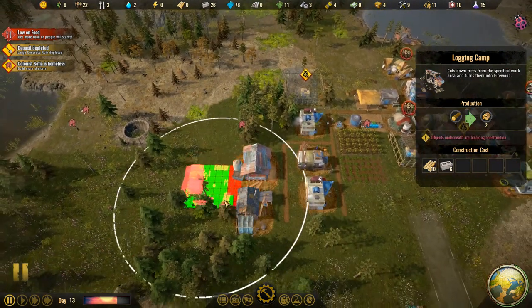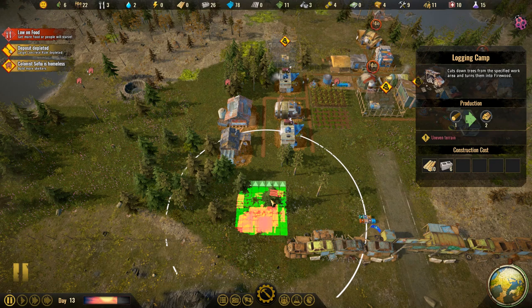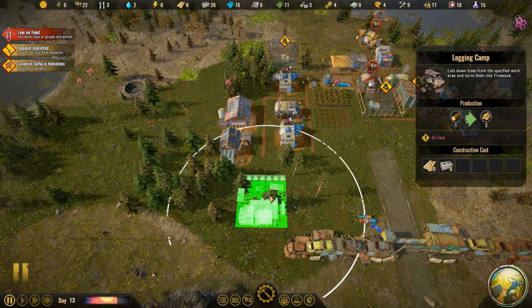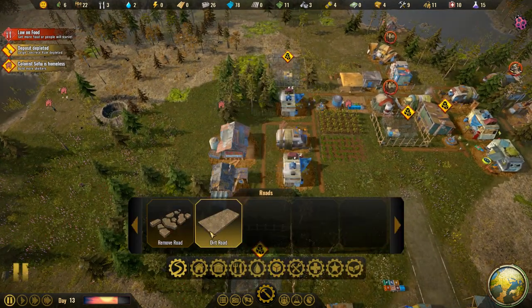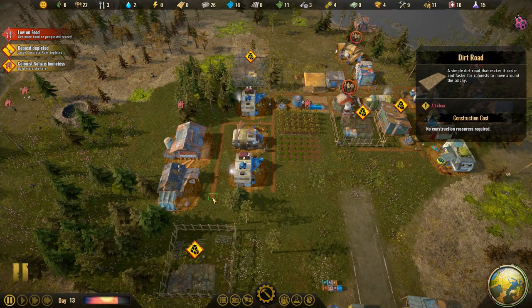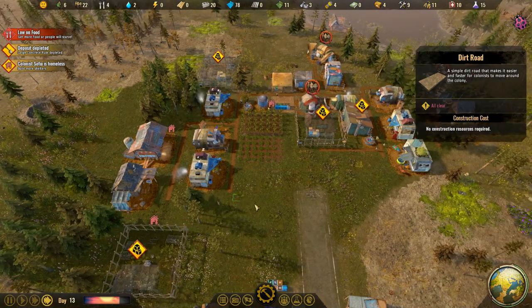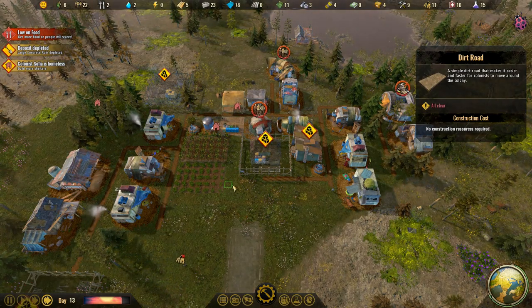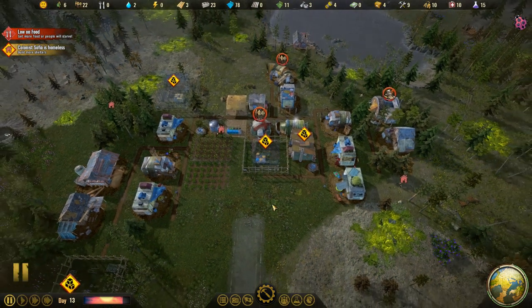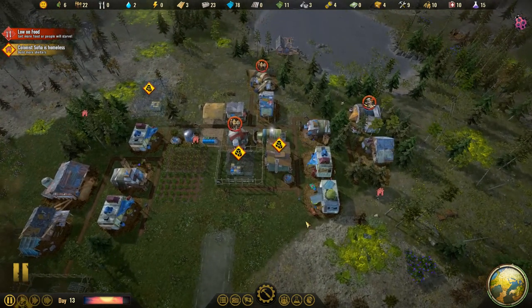We'll put the logging camp down here — as far down as we can. Then just get some roads. I'll connect these two but I gotta figure out what we're going to place right there first before building roads. We can build the road over here after we figure out placement. That's actually going to be the end of this second episode — we are now 13 days in, almost two weeks, and the colony is looking alright.